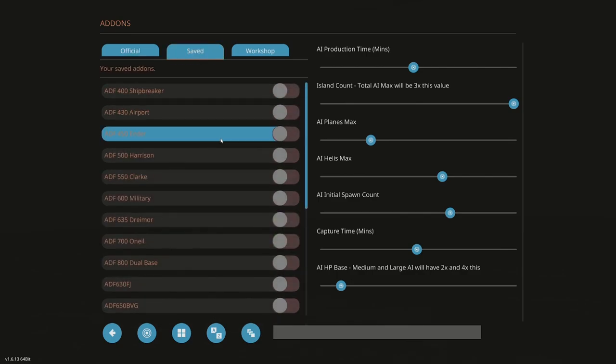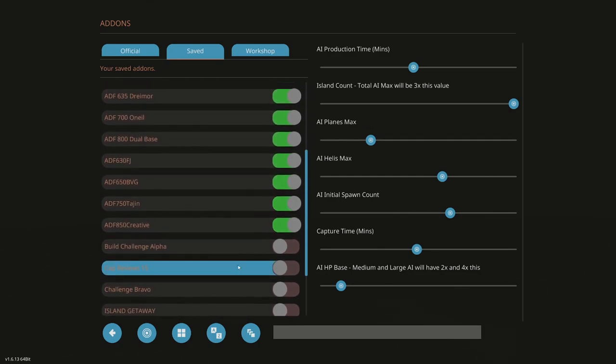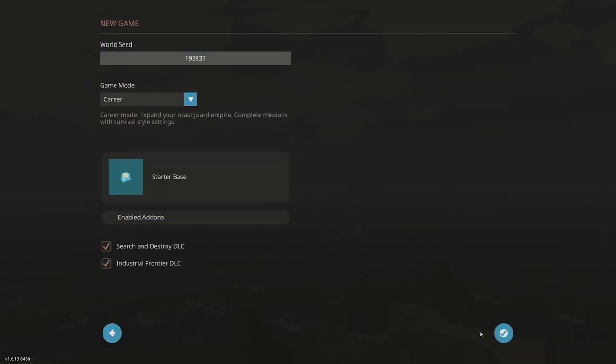Under saved add-ons, those are things I've made. I'm going to put my ADF system in there — my ADFs are all my radio beacons, so those are all going on. There's nothing on the workshop I want. And so now we are ready to start.